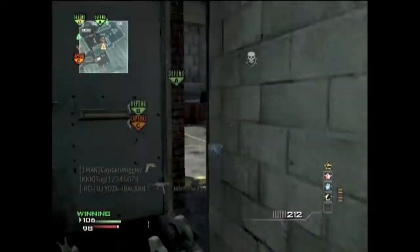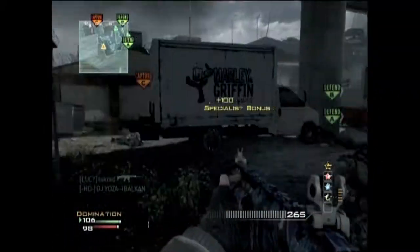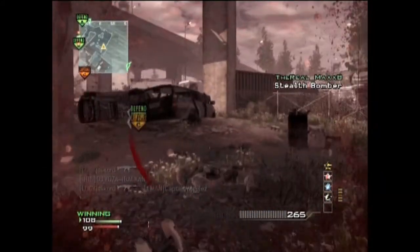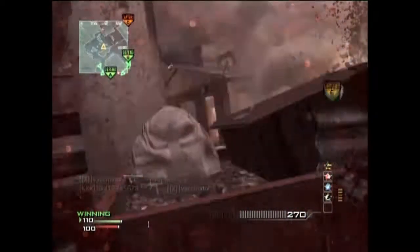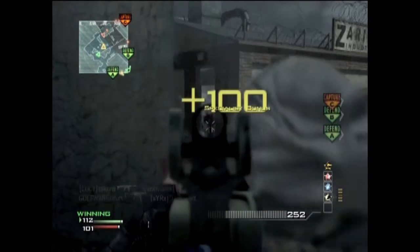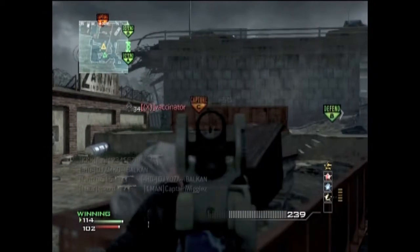My class setup in this game was ACR with silencer and extended mags. For some reason I was using the blue camo — I always use gold camo but sometimes I just switch it up to red or blue. The rest of my class was Scavenger, Hardline, and Marksman, and my three special perks were Stalker, Sleight of Hand, and Quick Draw.